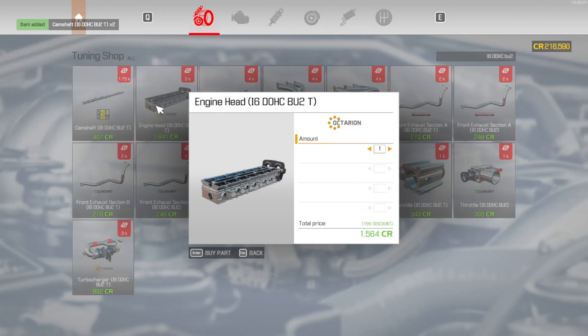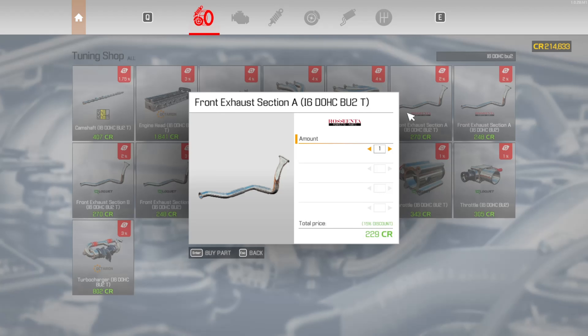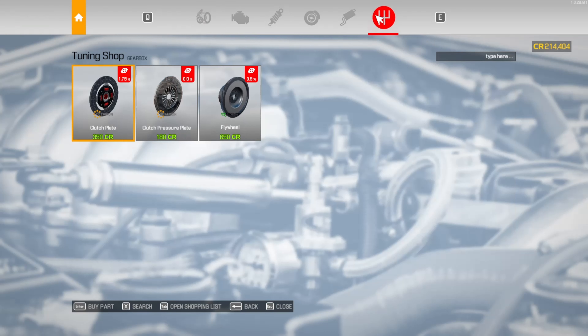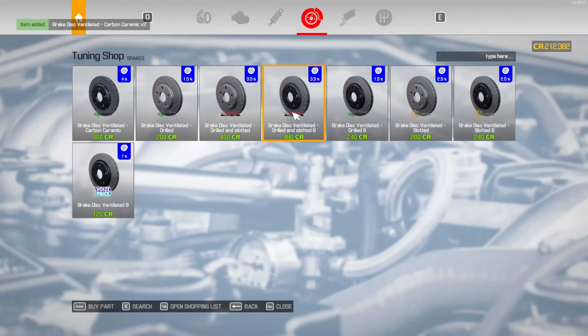We're gonna need two of those, one of those, one of those, and one of those. Which one do we need actually? I-6-D-O-H-C-B-U-2, but it doesn't say T, so I'm kind of confused. We'll figure that out, but this says front exhaust. We'll just get both — I really don't know what we're going to need, so I'm going to grab one of everything pretty much. We're going to get two ventilated and two non-ventilated brake discs.